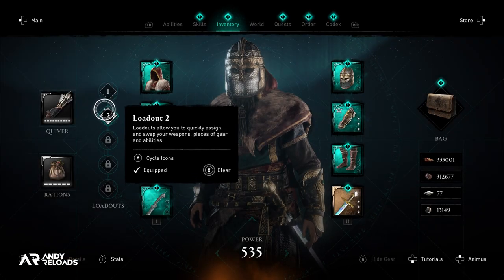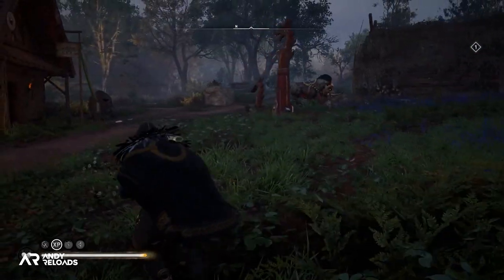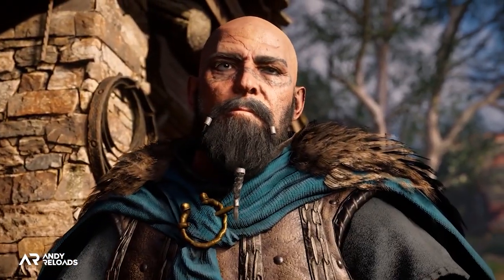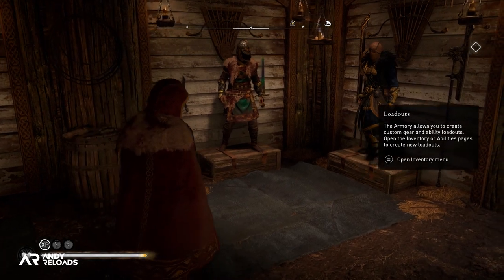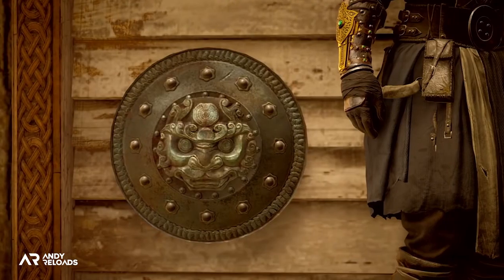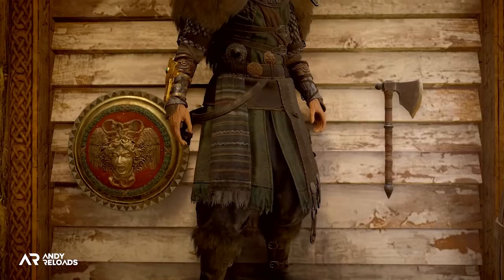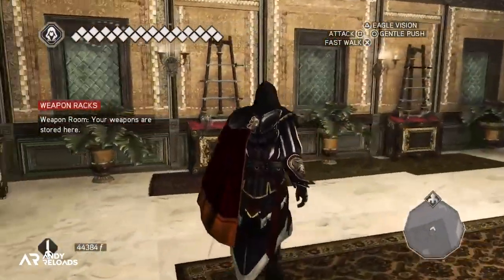You can now purposefully create and tailor loadouts to match your desired playstyle and swap between them freely in the inventory menu. A big positive is that you don't have to return to Ravensthorpe to use this feature, unlike the transmog option. Additionally, when you create a loadout, the armor and weapons will automatically be displayed in your armory building in your settlement — essentially a personal gallery of your favorite weapons and armor pieces collected throughout your playtime. If you've played previous Assassin's Creed games, this mechanic will be very familiar.